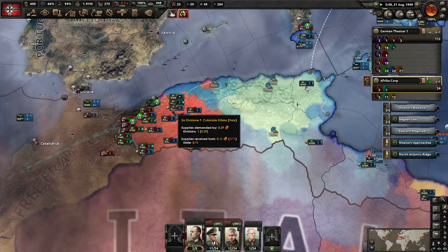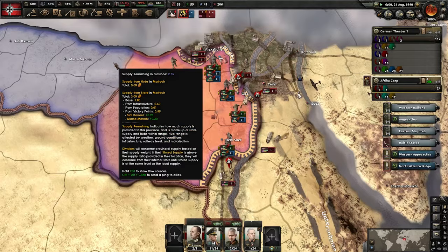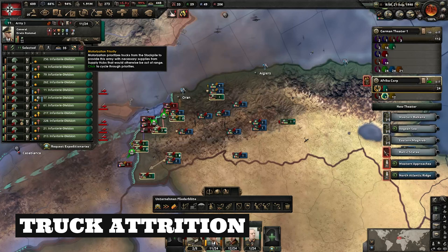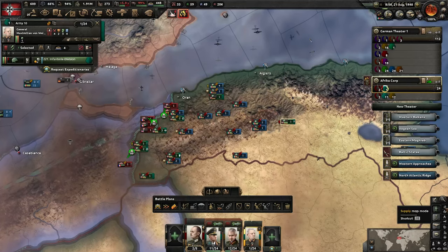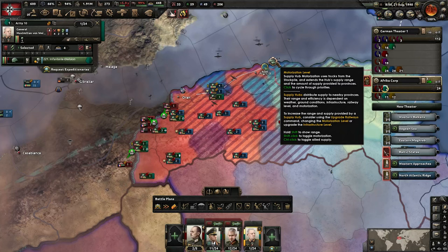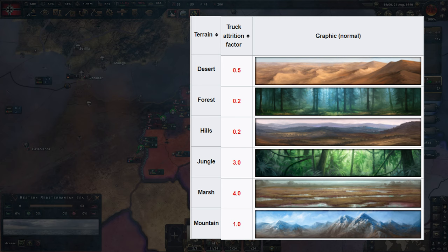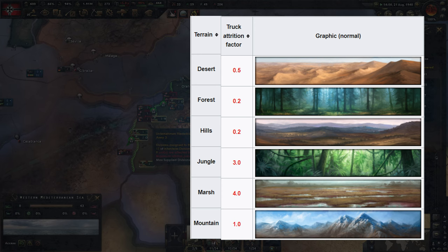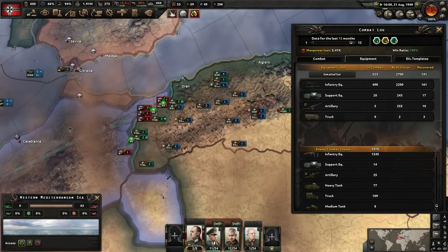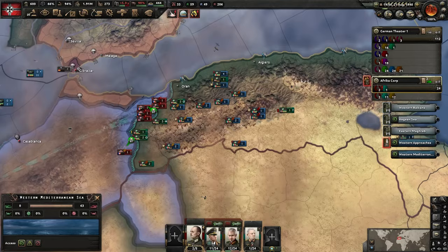Supply is closely tied to terrain. Certain terrain types decrease the amount of supplies reaching provinces through hubs and routes, meaning you'll often be undersupplied in difficult terrain like jungle. Trucks are used for supply for hubs and commanders set to motorized supply routing — found on supply hubs and in the commander menu. Using trucks is recommended whenever possible as they're the most efficient supply method. Terrain impacts truck attrition massively; jungles and marshes increase it so much it's sometimes worth using horses instead.